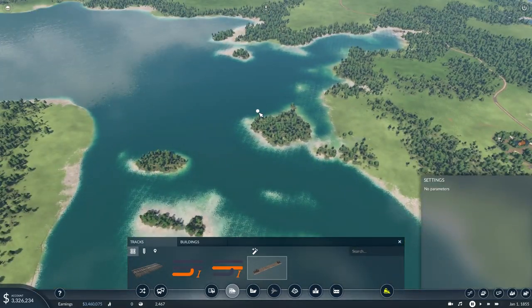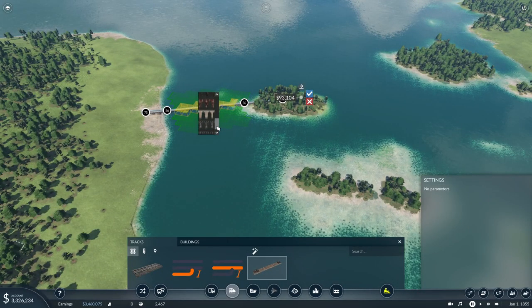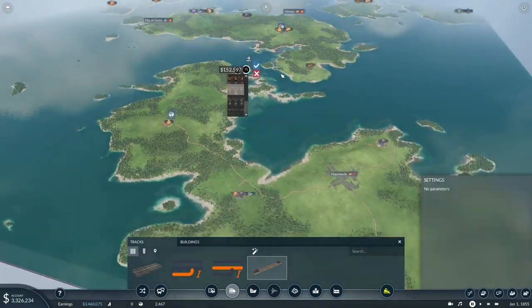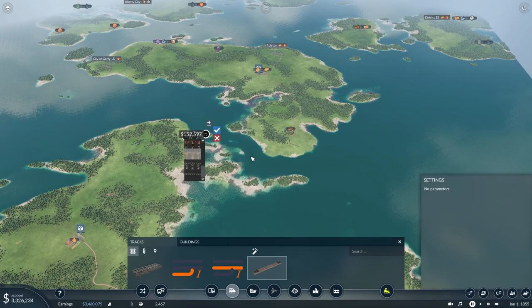Now we're going to do the island hopping idea. Probably come right across here, and on to the side. Let's give us a target to shoot at. Let's set our bridge preference here. I like this blonde bridge — I really like that one. I don't know why, I'm kind of stuck on it. We're in the 1800s, so everything is stone. We'll do that one there. Gives us a target to shoot at.